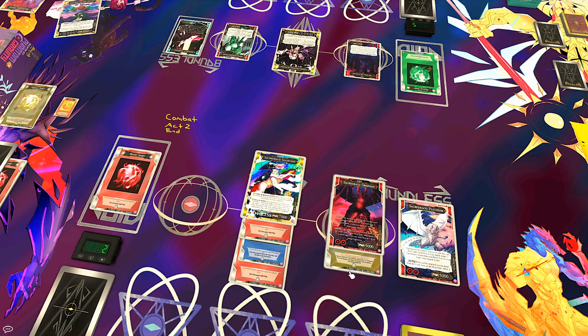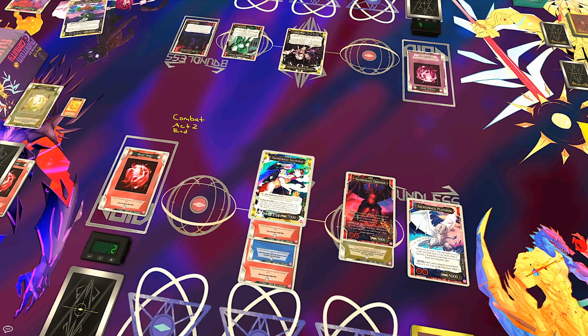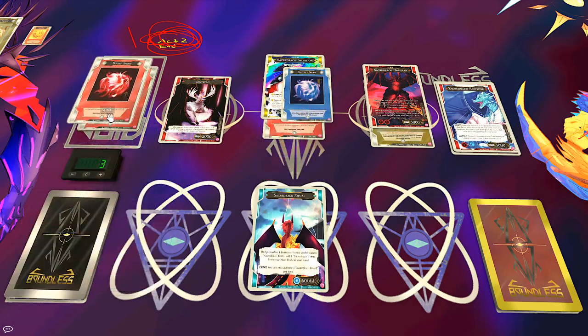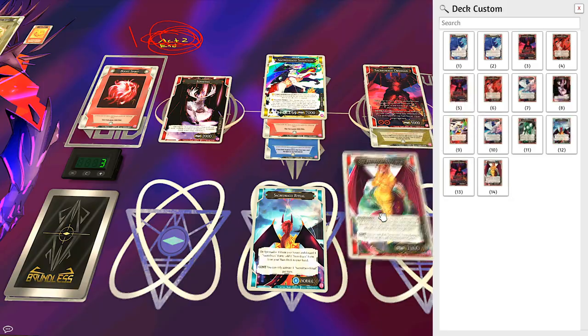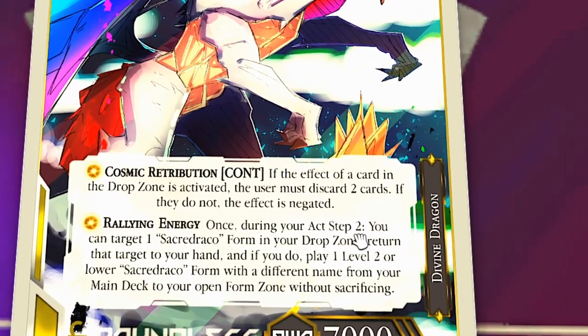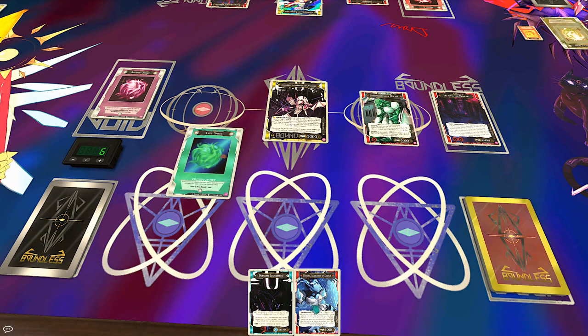After the combat step is over and you've stomped your enemies, the creator thought the Act step was so good that you get Act step 2! You can do anything you didn't do in Act step 1, but now after combat — some effects are only available to use in Act step 2. Finally, there's the end step, where some effects might happen, and then the next player starts back at the top with the draw step.